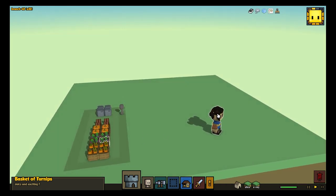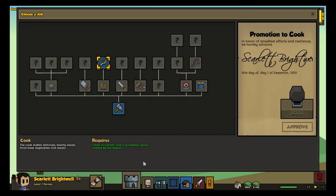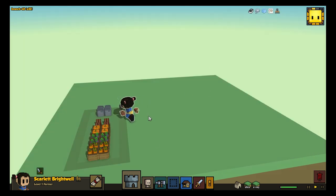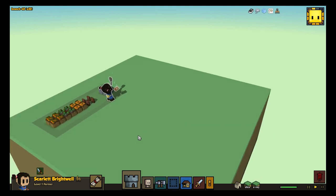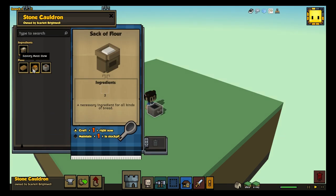You promote a cook from a farmer with a spoon crafted by the Mason. And from her workshop, the cook will be able to turn all these raw turnips and these carrots and things into soups and stews. Here she is, creating her pot. And here is her recipe list: savory meat stew, savory vegetable stew.